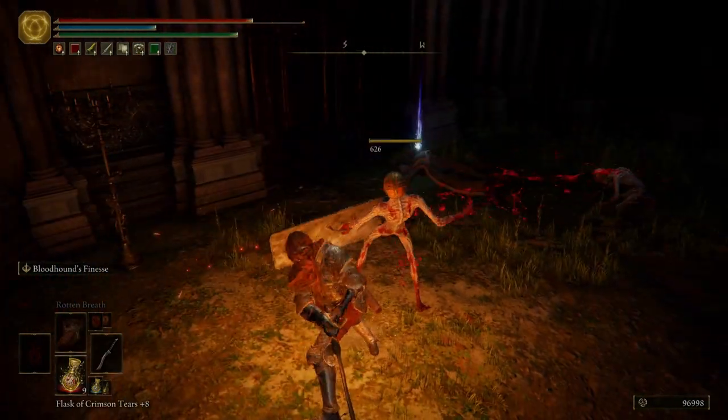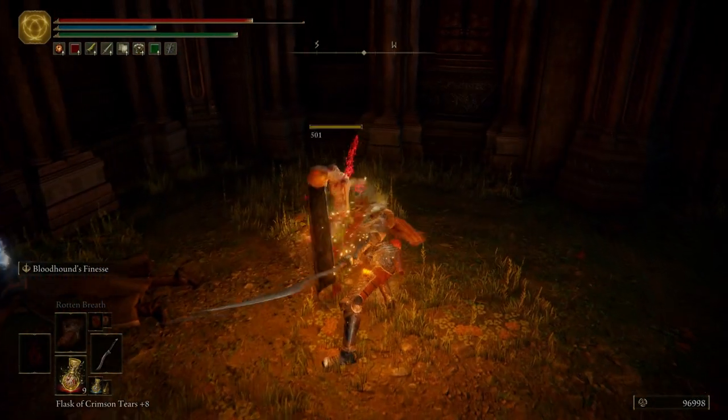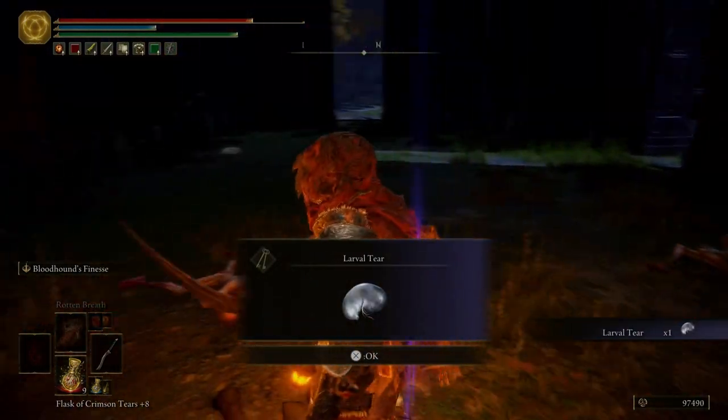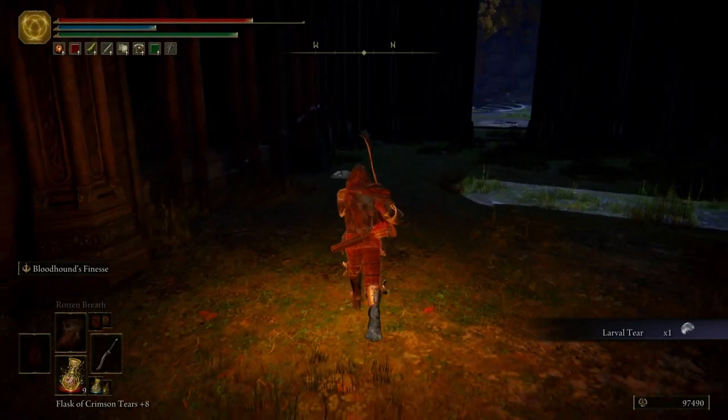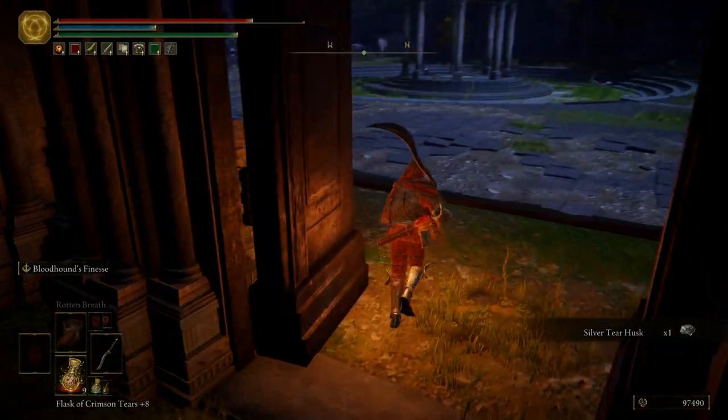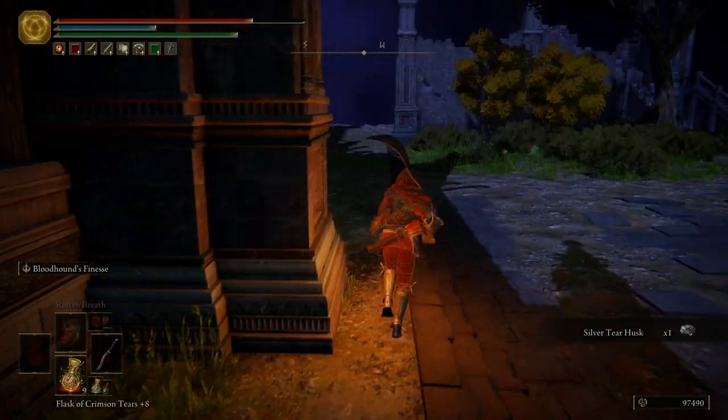That way you can heal or rebuff yourself and not have to worry about it. You summon in, I think it's like 5 or 6 of them. The cost is a Larval Tear. So definitely a really good defensive Spirit Ash.